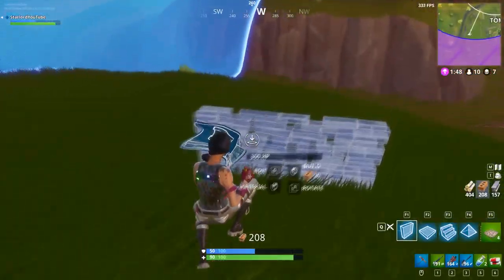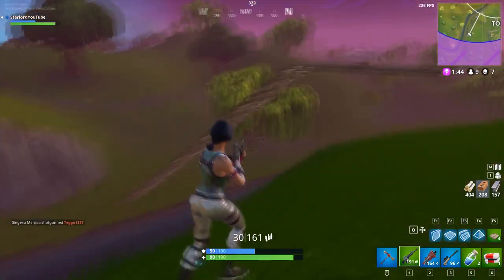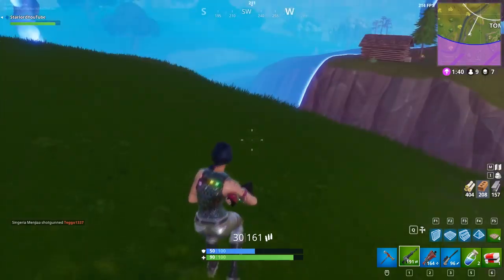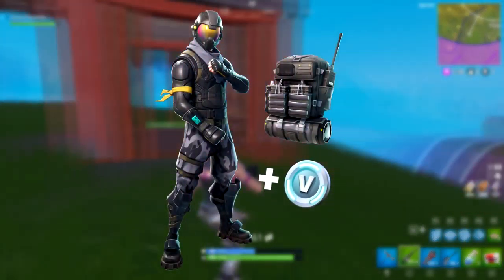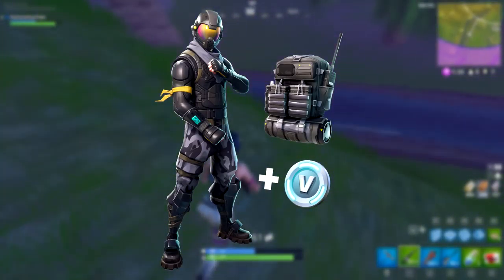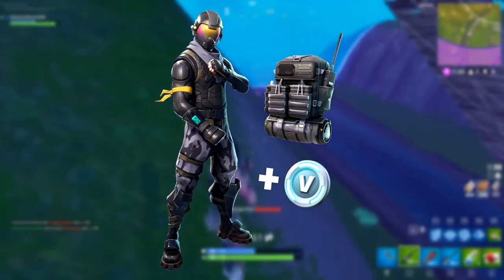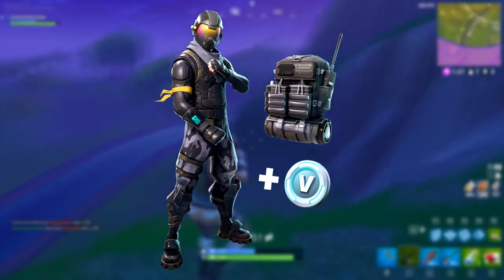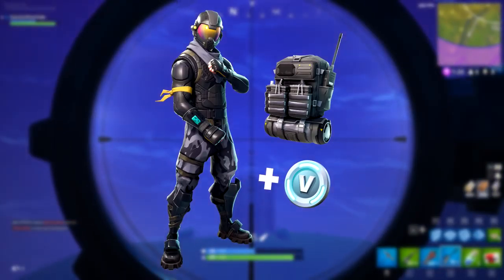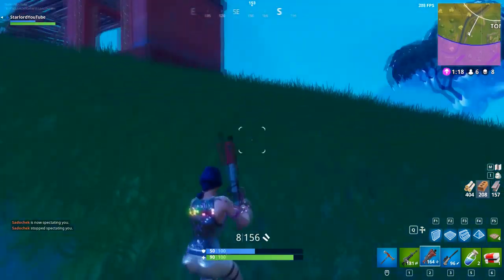I also want to point out that with the Rogue Agent one — the dude with the visor — there was an image that showed up in the in-game files which had the character with the back bling and a little V-Bucks icon with him. I'm assuming when you actually buy a certain amount of V-Bucks, you will get this character free with the V-Bucks purchase. So I'm pretty sure that's the only way you're going to be able to get him. Very interesting indeed.